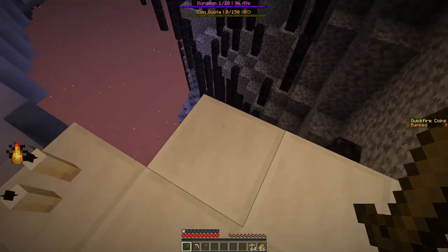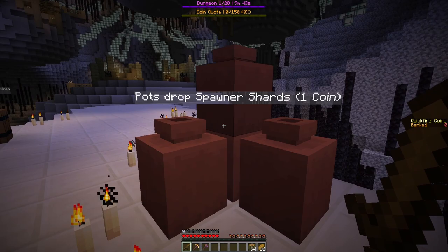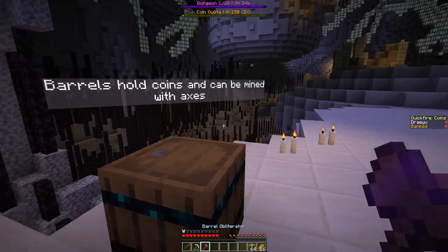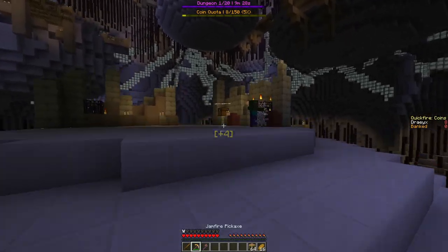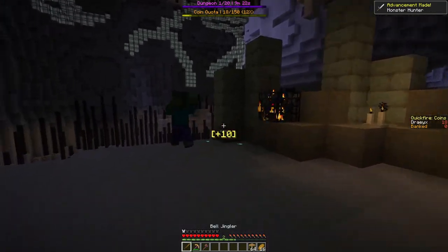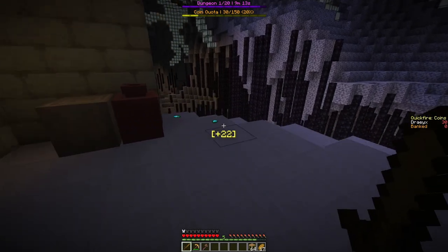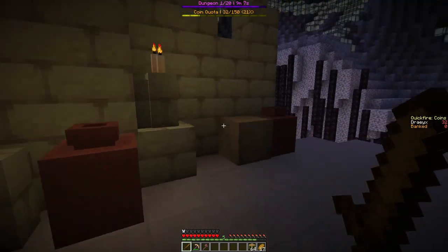Interesting little area here. Pots drop spawner shards - one coin. I have to do that. Barrels hold coins and can be mined with axes. There are some monsters here. Do I just take that? That's 10 coins. What's the coin quota for this? What is this spawner shard - oh so when you break a spawner it drops some of those.